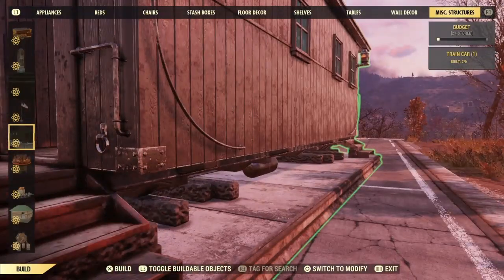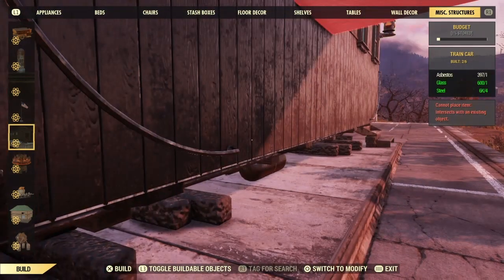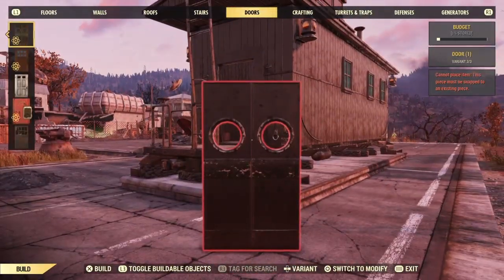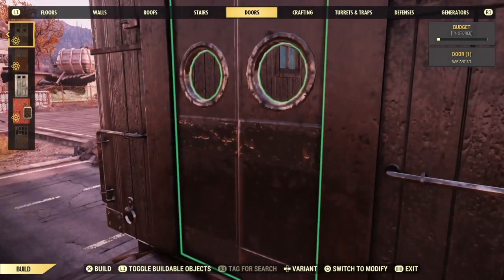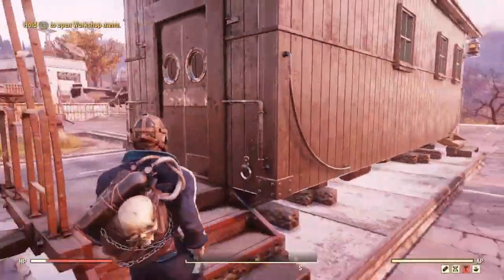However, there is another way to put the train car door down, although it is very limited in how you can use it. First, slap down a train car — very pretty, obviously, that looks great. Now put the door in there; that's the only door frame the train car door will snap to.